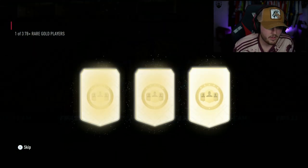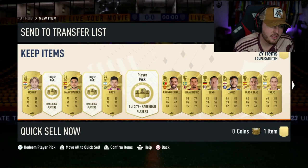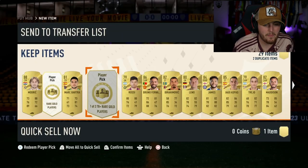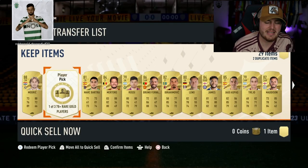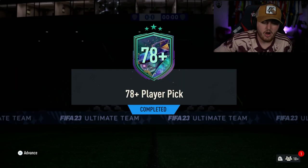Four player picks left — not ideal. They're drying out. We've got two player picks left to save us. 84 Mertens — not ideal. Last one, please EA. 85 Dele — not ideal. All right, we have another page of player picks on my account now. Can we get our first FUT Fantasy card?